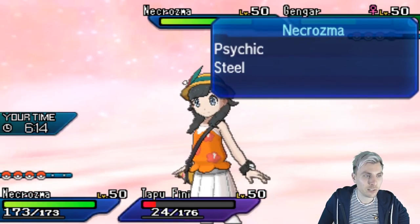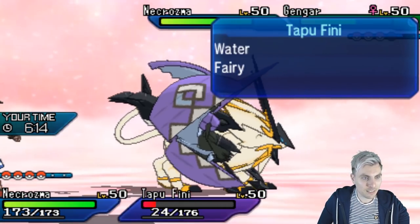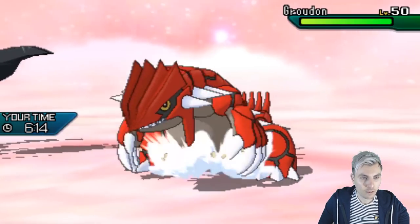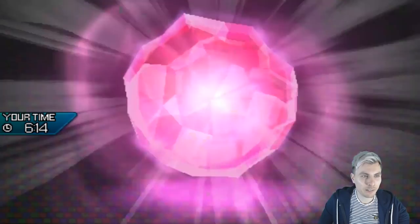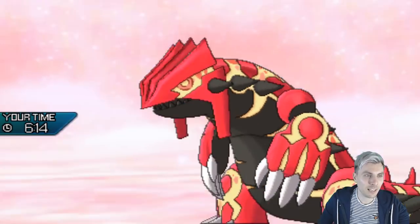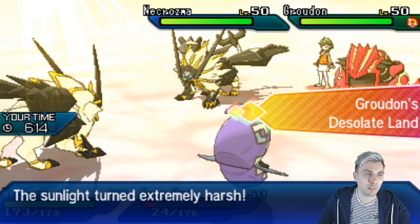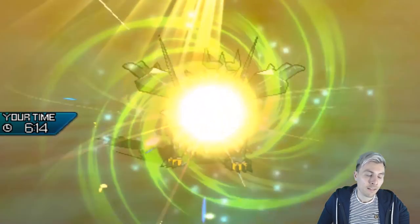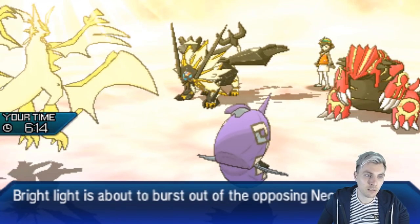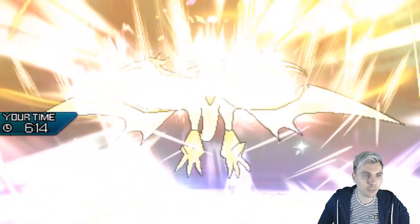I'd expect Groudon to come in for my opponent here, but they may go for Ultra Necrozma. I don't mind too much — as long as it's not the Dawn Wings variant we're not too pressured. I'm going to Ultra Burst and go for Earth Power into that slot — if Groudon is in the back, you can't safely switch it in. We'll go Icy Wind as well. Tapu Fini is on its last legs. Seeing Gengar switch out — it is going to be Groudon.